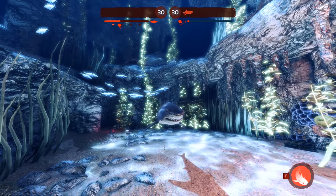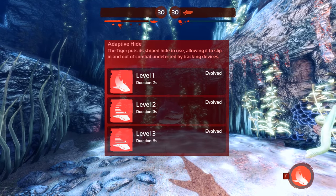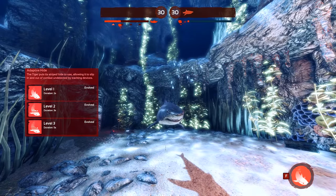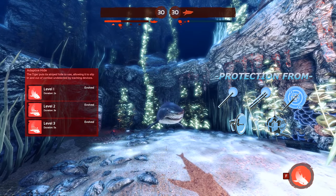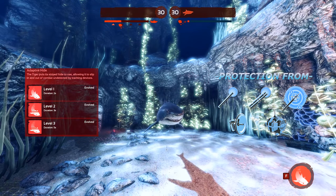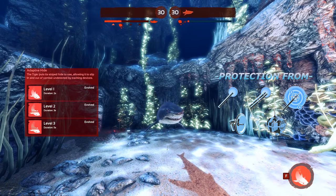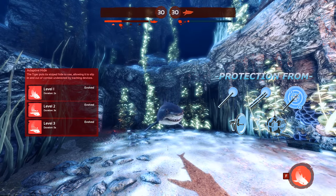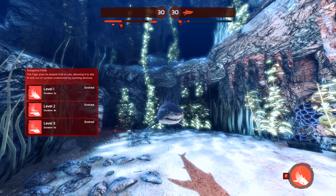Let's take a look at Adaptive Hide. When activated, the tiger puts its striped hide to use, allowing it to slip in and out of combat undetected by tracking devices. This ability has an increased duration with each level gained, maxing out at five seconds with tier three. While active, you will not appear with a red outline when near a sonar buoy or flare. It also protects you from being revealed by a diver using the sensor gun or a spear equipped with a sonar modifier. The PAT can still track and fire at you, but with a greatly increased chance to miss. Additionally, you will gradually become more translucent depending on how long the duration lasts, until it runs out and you appear normal again.